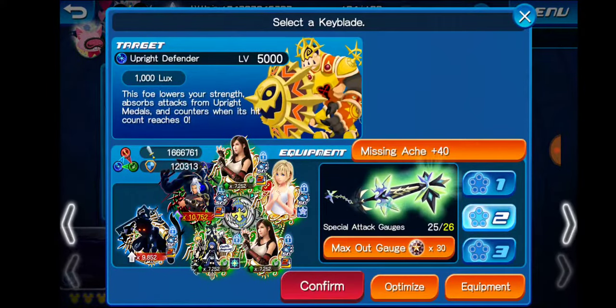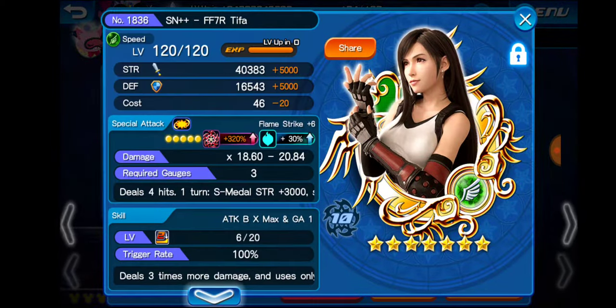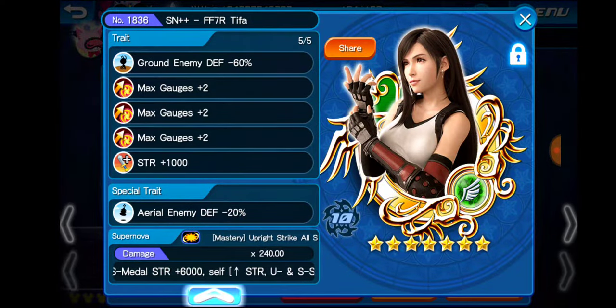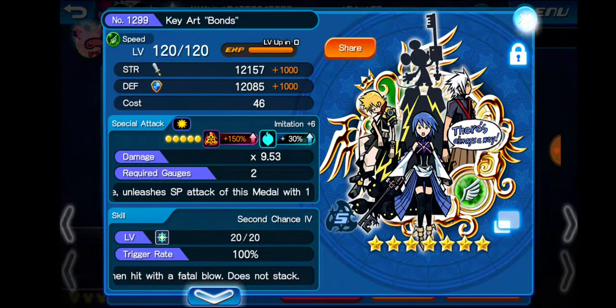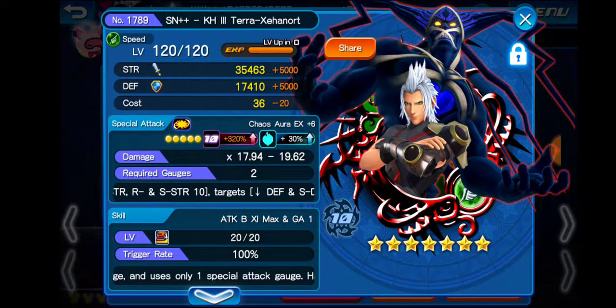My setup is mostly Upright Medals, so hopefully this works out. We have Tifa with no extra attack on her. We do have Nominee here with extra attack. We've got Tifa again, again no extra attack. We do have Kiart Bonds here with extra and ground, but it's just there for second chance and just to copy Tifa. And then we have Terranort here to deal some damage, which also increases our reverse strength.